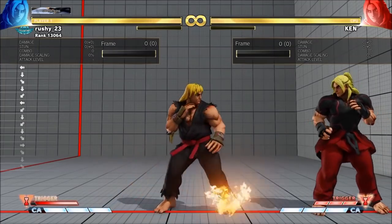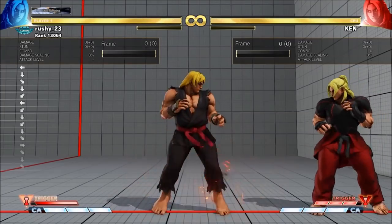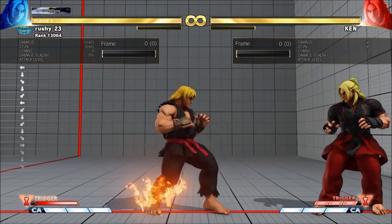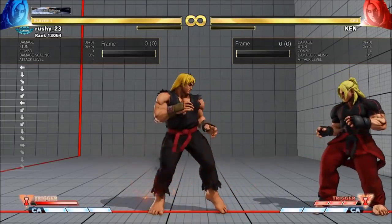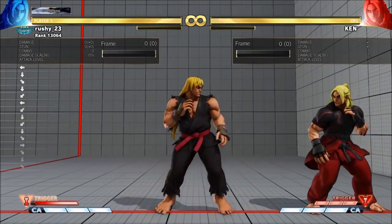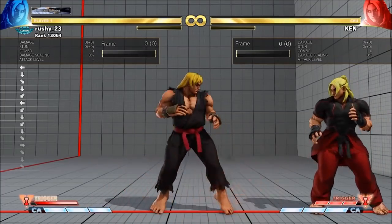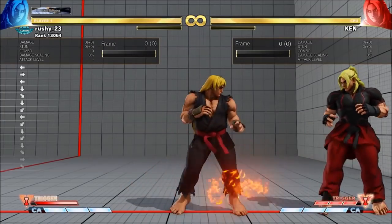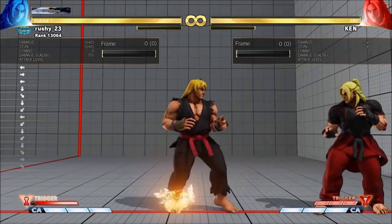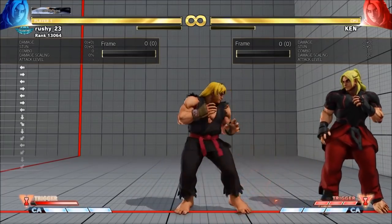We're going to start in the corner and look at Ken's triple DP combos. This is off the stand heavy kick crush counter for the most part, but you can also get stuff off crouching heavy punch into the triple DP setup. Starting with stand heavy kick — if you swing with stand heavy kick, get a crush counter in the corner and you're in V-Trigger, you get two light punch DPs and a heavy punch DP or EX DP.